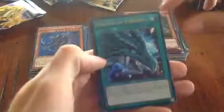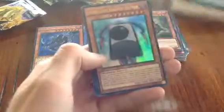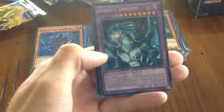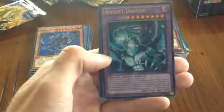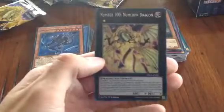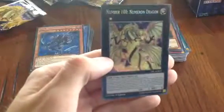Next pack: Eye of Timaeus again, Guardian Dreadscythe, Flower Cardian Clover with Moon — nice — and then Amulet Dragon, which just looks stunning. And then Number 100: Numeron Dragon — this is probably one of the best cards in here!